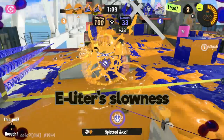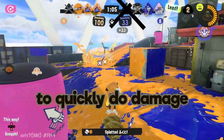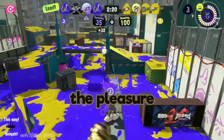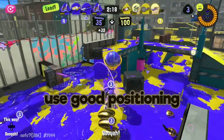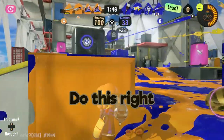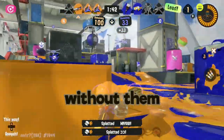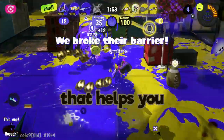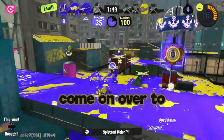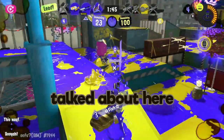As for the E-Liter's slowness, using partial charges and tap shots to splat opponents who are rushing you down to quickly do damage is going to be far better than trying to hit them with a full charge shot. When you do have the pleasure of being uncontested, use good positioning and great awareness to assist your aim. Do this right, and you'll be able to splat just about any opponent, just about anywhere on the map, without them ever knowing you're looking at them. I hope that helps you in your E-Liter journey, and if you find yourself wanting to see me play E-Liter, come on over to twitch.tv/thebarry, and I'll be able to teach you even more tips than what we talked about here.